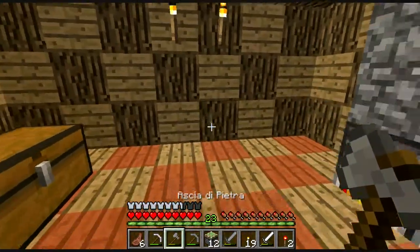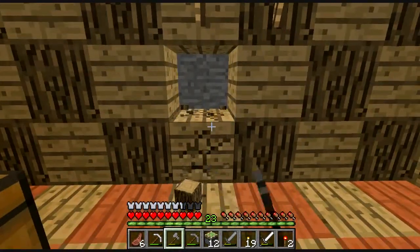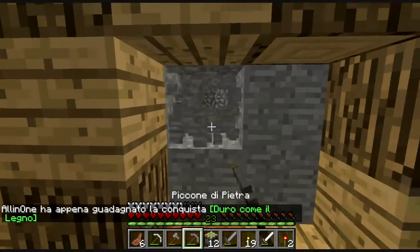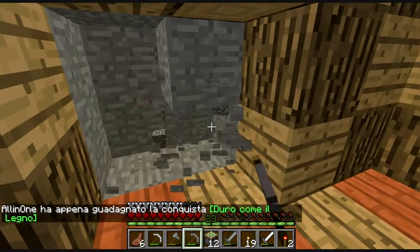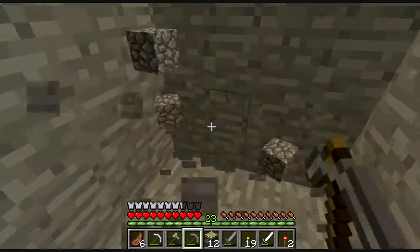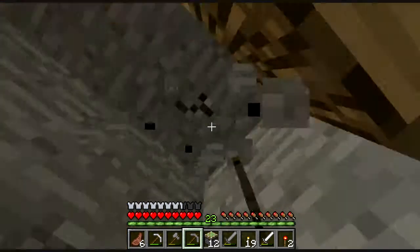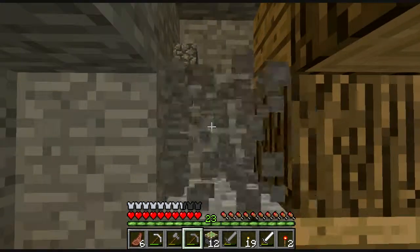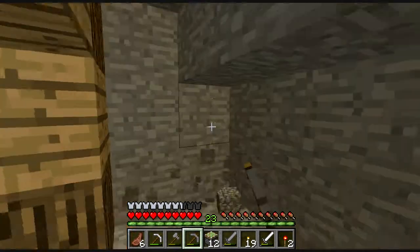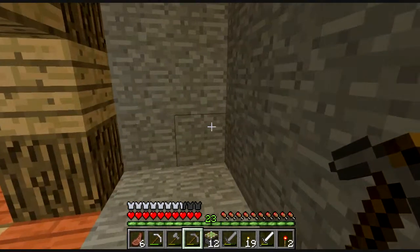Da qui cominciamo a scavare. Ho deciso di farla qua al centro e me ne farò una 2x2, quindi cominciamo a togliere e a scavare. Scaviamo in questa maniera e facciamo un bel buco perché dovrà essere molto grande per far entrare tutto il meccanismo. Vi risparmio l'operazione dello scavo e ci vediamo fra poco.